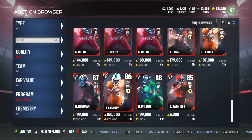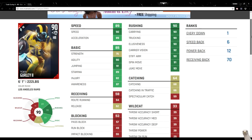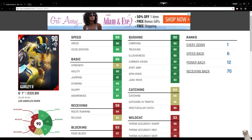Let's jump right into the 90 overall Todd Gurley, the master reward for finishing the set. The card looks disgustingly good. He's got 90 speed with 89 acceleration — that's the speed and accel package bringing him to about an 89 overall. He has 90 carry, 90 trucking, 90 elusiveness, 92 ball carrier vision, 90 stiff arm, and a 91 spin move.